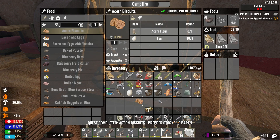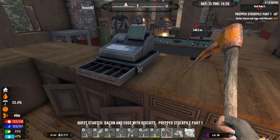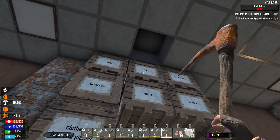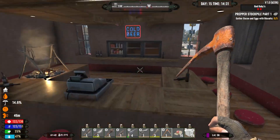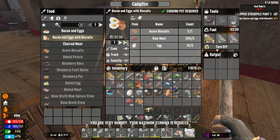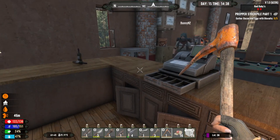Gather bacon and eggs with biscuits. Raw meat - we had like hundreds of meat, we've got 300 meat. Let's see how many we can make. Five bacon and eggs with biscuits - that's all we need. I'm very hungry so this is going to be yum yum. Seven minutes?! Oh my god, it's only bacon and eggs.